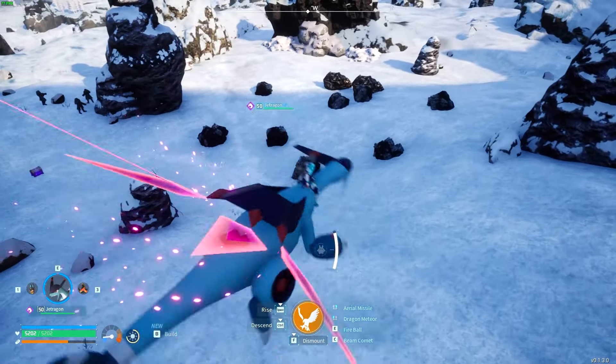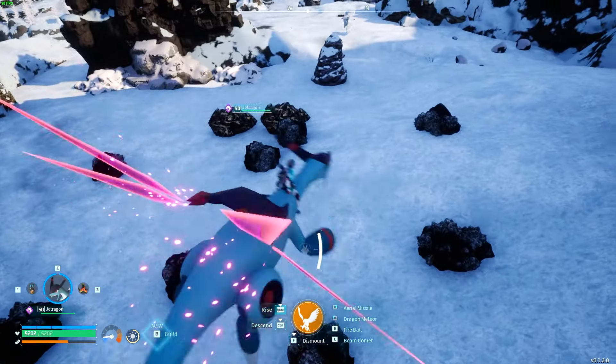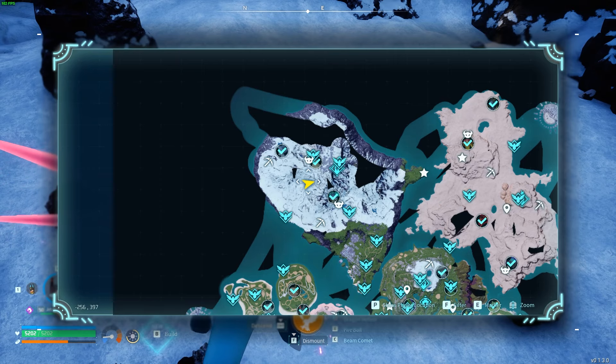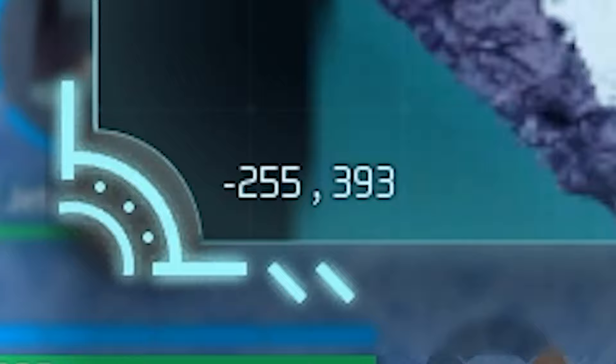Another spot with several of them — I think there's eight nodes over here. Eight of them. There are also like two normal ore nodes. Really good spot for pure quartz. This is located right over here at negative 255, 393.